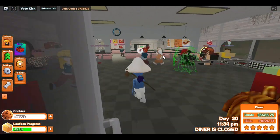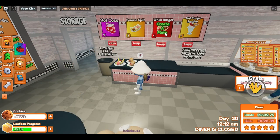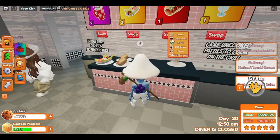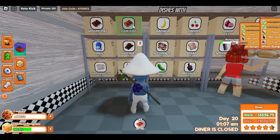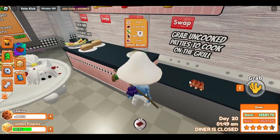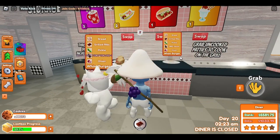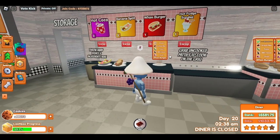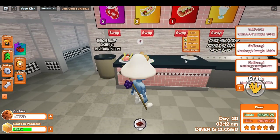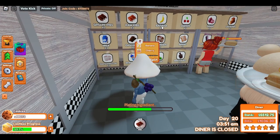As a beginner recommendation: don't put foods on your menu that require cooking, like the Wind Burger. It gives the highest profit in the game but you have to grill the ribs each time, and as a beginner you'll cook very slowly. Also avoid foods with lots of ingredients — the Wind Burger has about five. Instead, I recommend the banana split — only three ingredients, not bad at all for beginners.